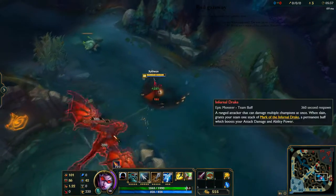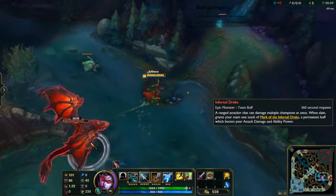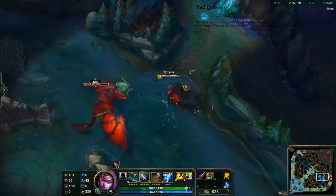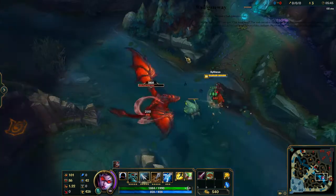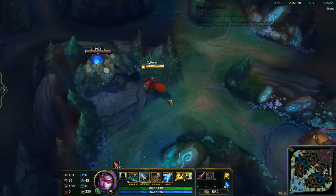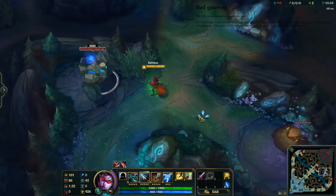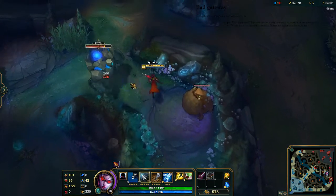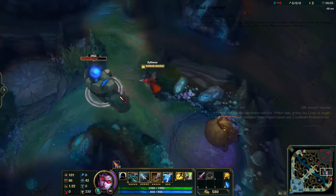Kiting can be super useful when you're trying to run from a tankier champion who does a lot of damage — for example, Olaf, something like that, who can't be disabled. It's just a really simple, effective trick that can really save your life in lane.